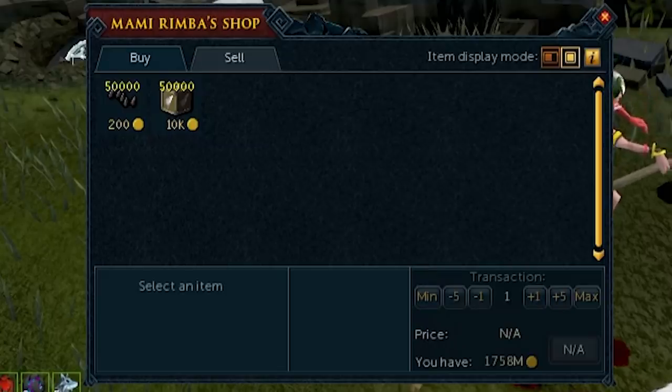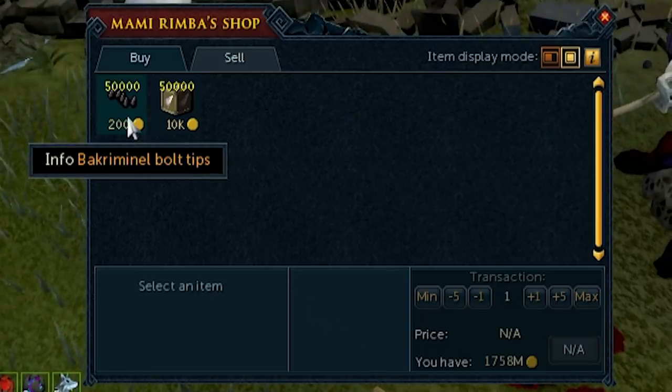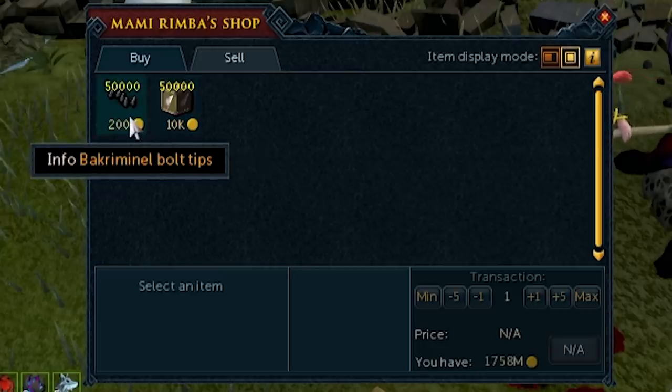There is a slight input cost to this method. You need to buy the criminal bolt tips — you can buy them next to the KBD entrance in Edgeville. They're 200 GP each, but you can sell the bolts for around 2,600 GP, so you make a hell of a lot of profit.